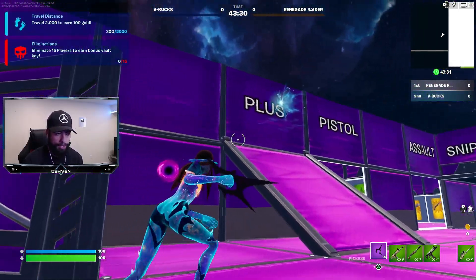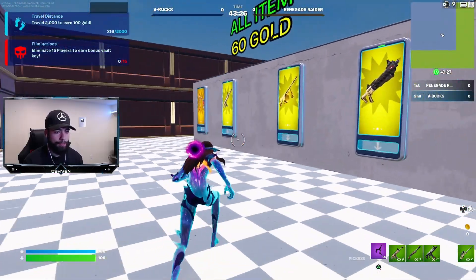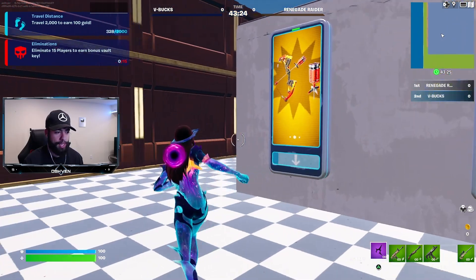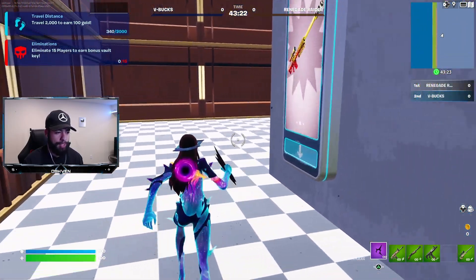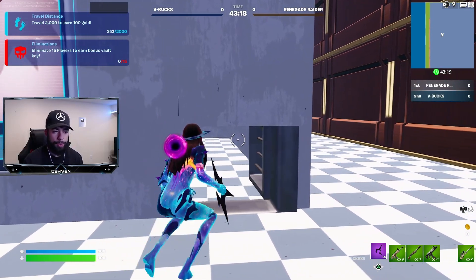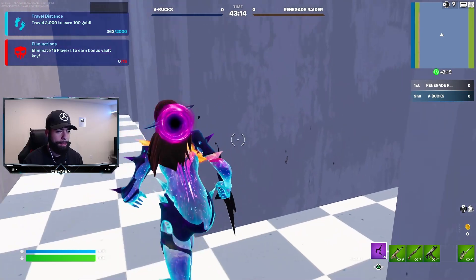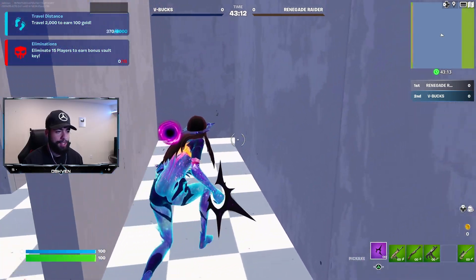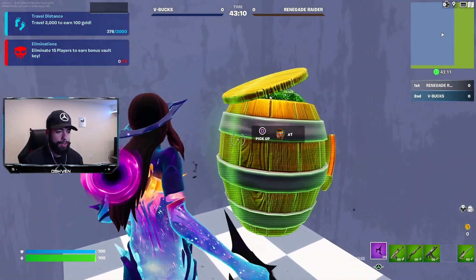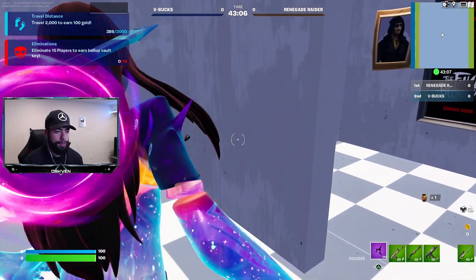Or you can come over to the plus spot like this, then head around this way until you find the little door right here. Go through the door, come over this way, go right over here — and just like that, boom, you got the final barrel. You're good to go.